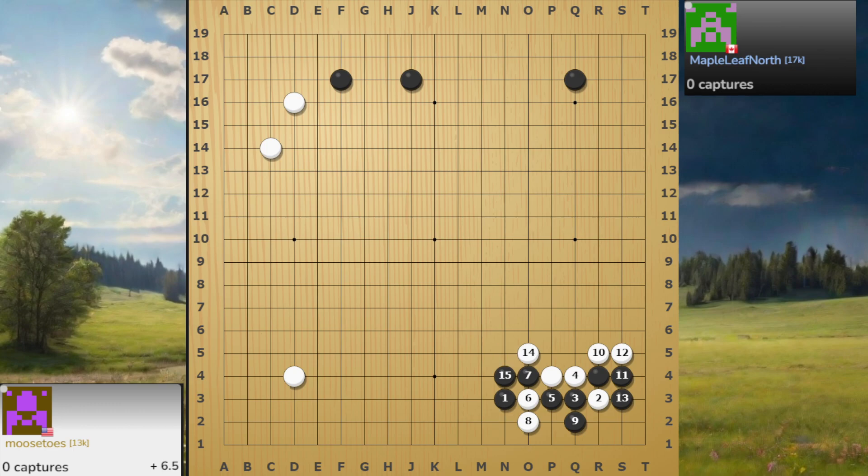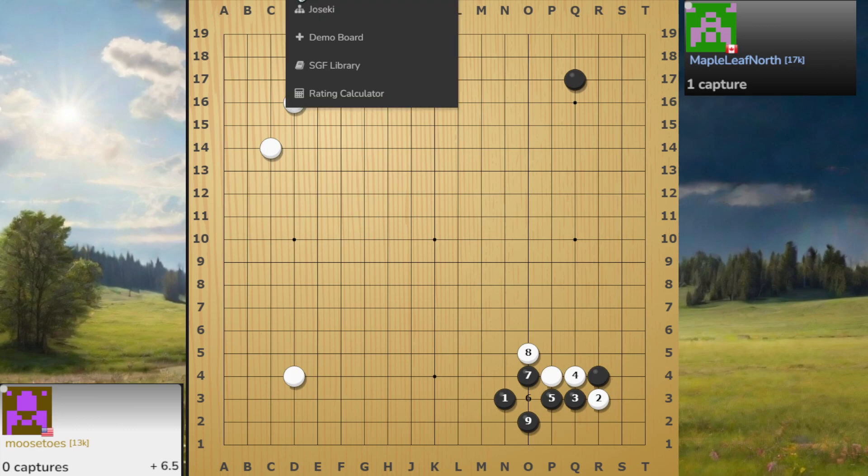Something like that is also okay. If you go here and white plays this one, obviously this is a bad move. Because if you atari and then you take this — what white is going to do is this, this, this — but this doesn't kill black. This kills white instead, so it's not very good because white tried to invade and got captured first.